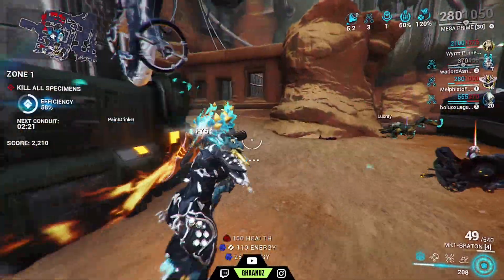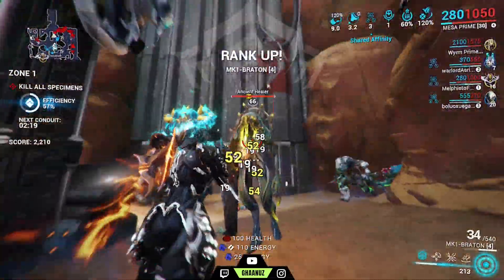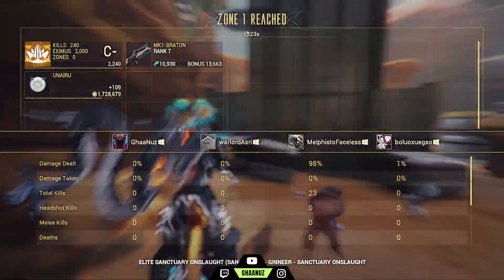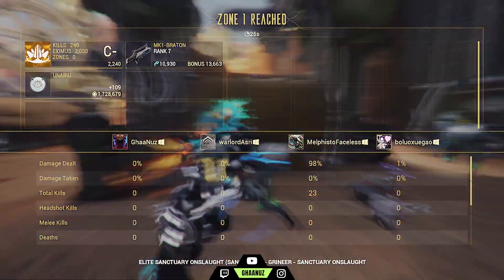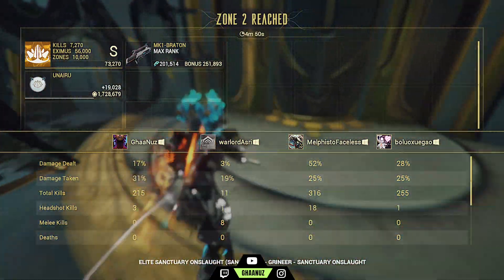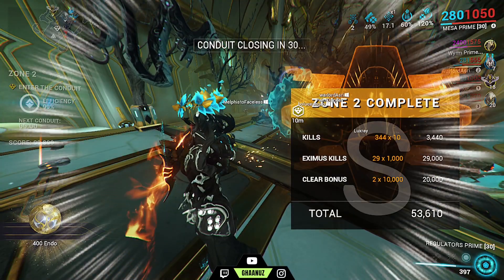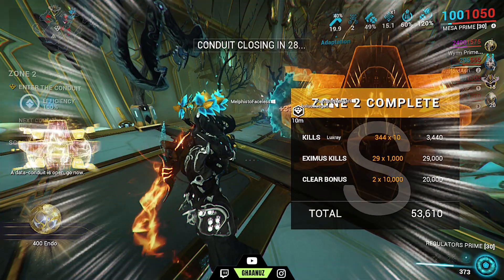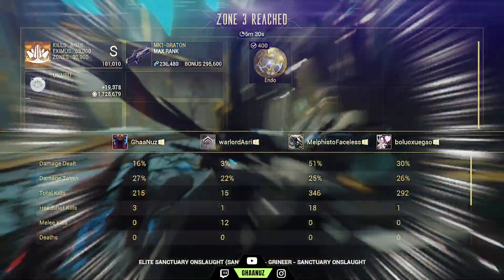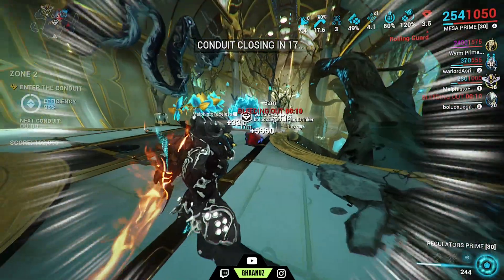I've just entered the map and my gun has started to rank up. I can press the Tab button to quickly see how much rank-up has been done. My gun is now maxed — I can see it from the Tab. A data conduit is open, so I will enter the conduit because my gun is maxed and I simply extract.